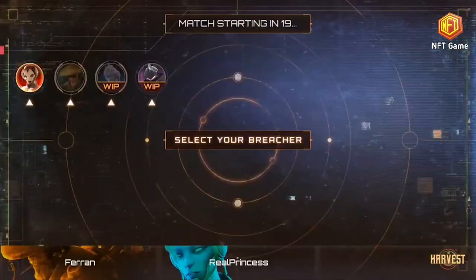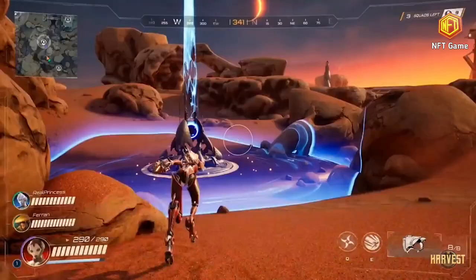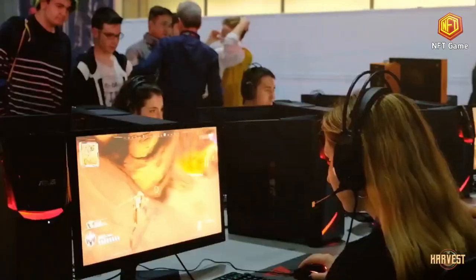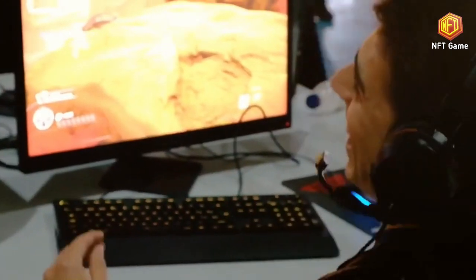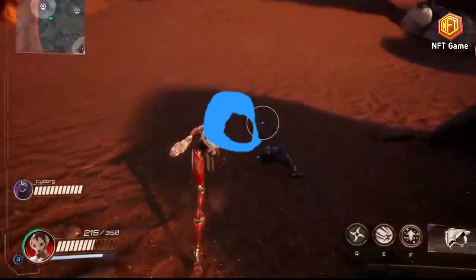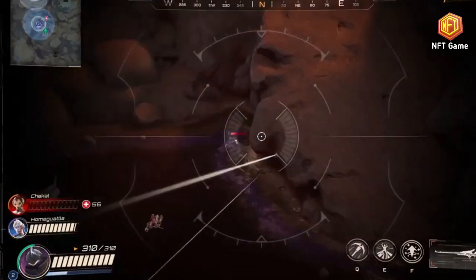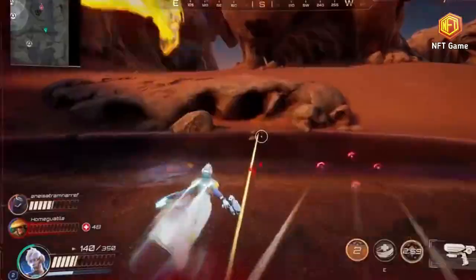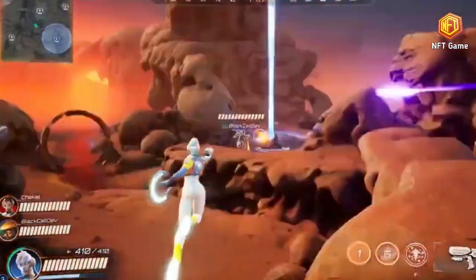To survive The Harvest, you will have to team up with your mates and build the best strategy, but if things get messy you can always use the respawner to revive the fallen. Origine is an uninhabited planet that contains the remains of an ancient civilization that controlled the most precious substance in all of creation: the essence. The Harvest is a new IP created from scratch with deep lore, featuring different civilizations, heroes, conflicts, risk-taking, and rich background stories.